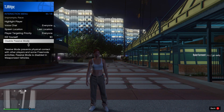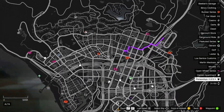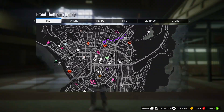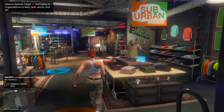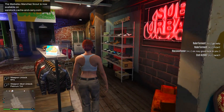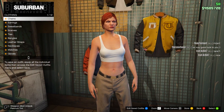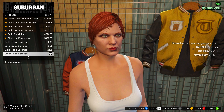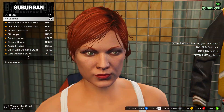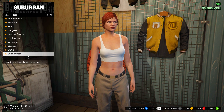Once you do load in, make sure you enable passive mode so no one can mess you up while doing the glitch. After that, open your map and see if you have any clothing stores. If you do, go to one. If not, find a new session and it will appear on your map. Once you arrive at a clothing store, go inside to the accessories menu at the back and remove any accessories on your outfit — most standard outfits come with earrings, so take those off.